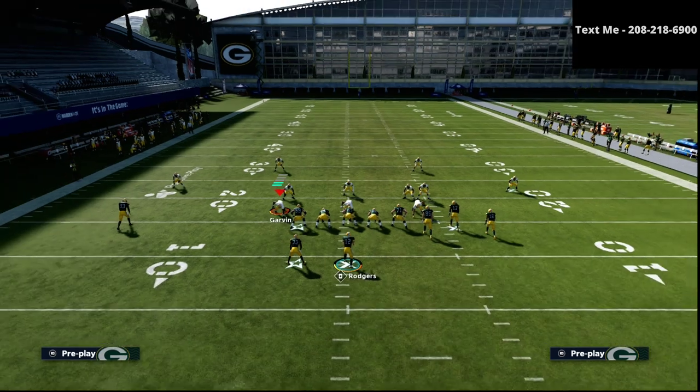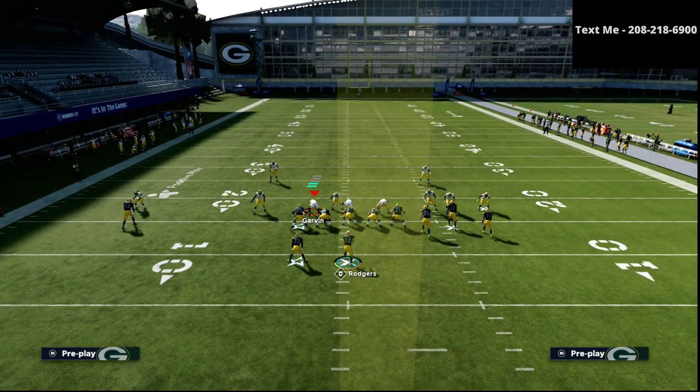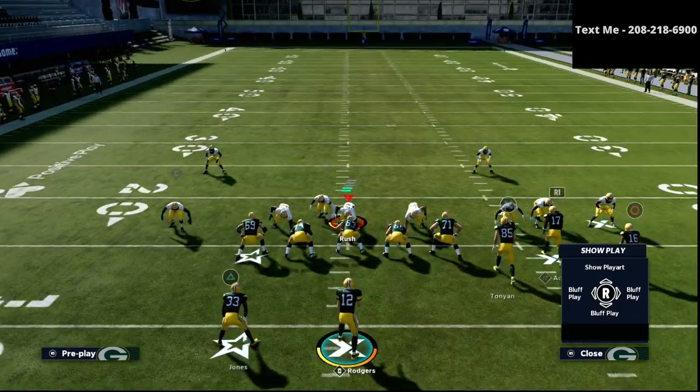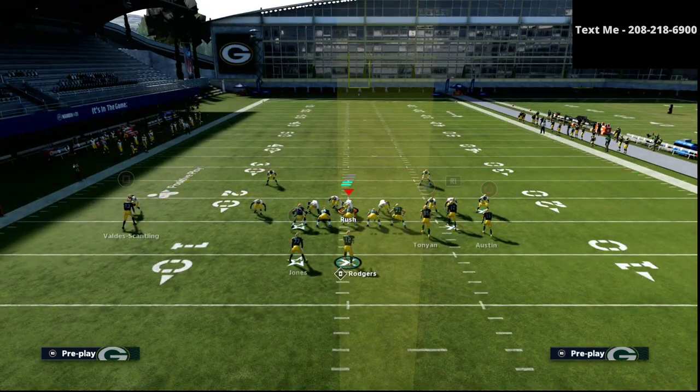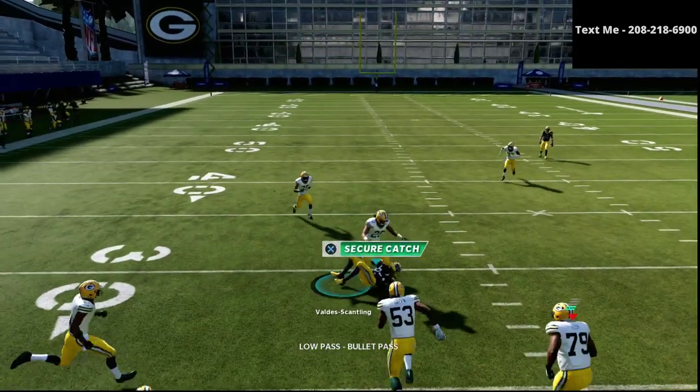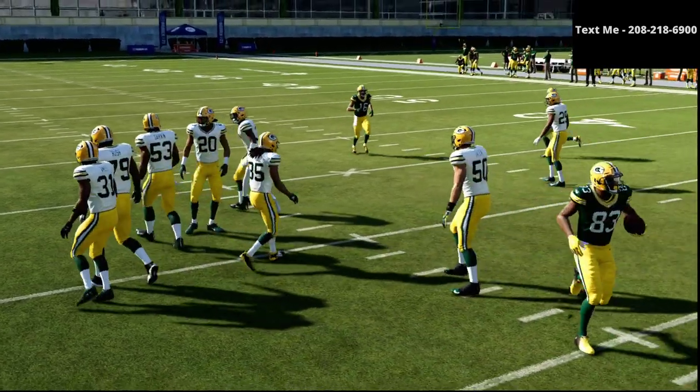Whenever you're running the gun bunch, you always want to make sure that your bunch is on the wide side of the field. That's the foundation of any good three-by-one offense — three wide receivers on one side, one on the other. As a general rule, the three wide receivers are always on the wide side to have the most space. If you're on the right hash mark, simply flip the play. The only adjustment we're going to make is putting the running back on a little option route, and what you'll see is we can basically laser any and every defense in the game.